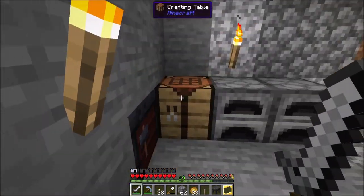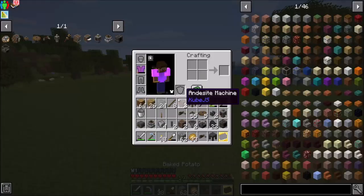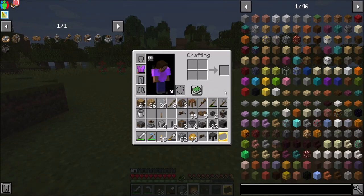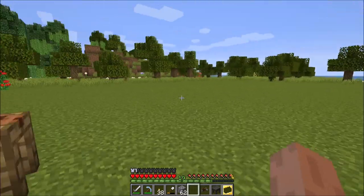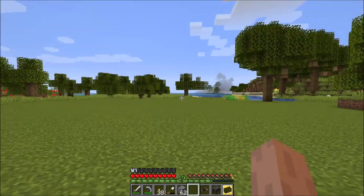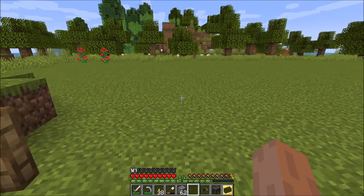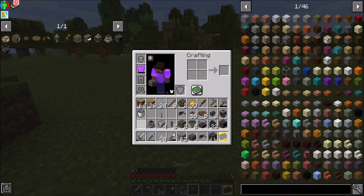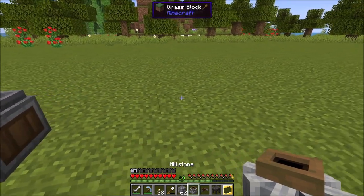I might make another extra hand crank or two until we actually have proper belts and setups. So having an extra hand crank might not be a bad idea. Maybe just throw down a crafting station out here. I haven't really planned out where I want everything to be, but I'm thinking I'll just start building out on the outside area and go from there. Eventually as we progress through the pack, maybe we'll make some factories, some better stuff. But initially we're going to want everything to just be sitting outside.